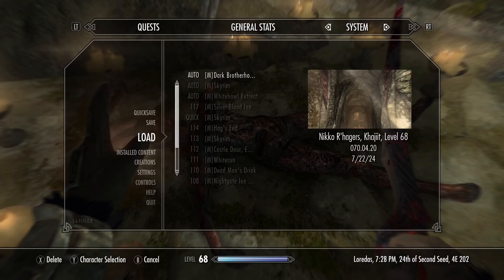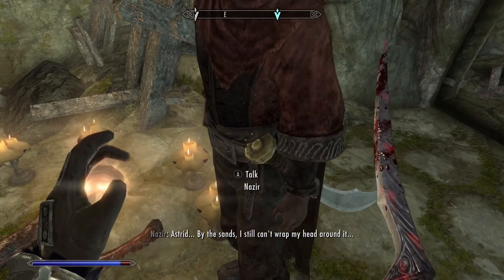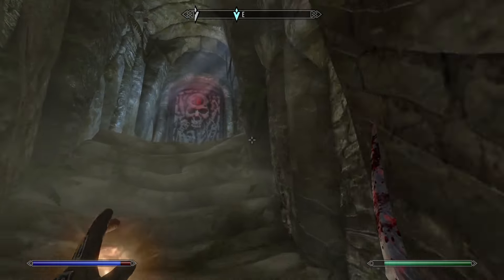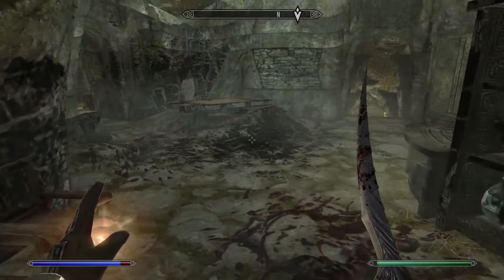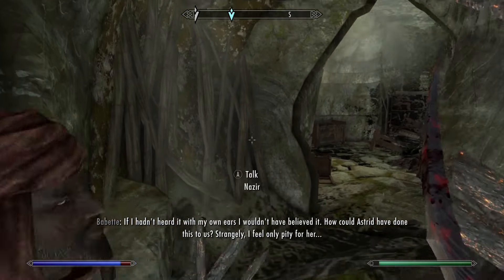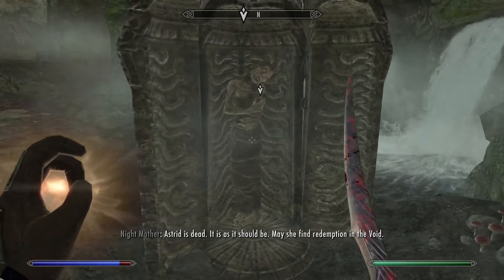Not over-encumbered. But wait - Astrid's dialogue isn't triggering. Did we break it by trying to heal her? Do I have to actually stab her? Let's get the Blade of Woe and just jab her with it. She's dead. I've checked her body - she's very dead. Did we break it? Let me load. Oh - I think it's telling us to go to the Night Mother now. I am a fool - it IS telling us to go to the Night Mother. Okay, phew - we didn't break it. Astrid is dead.